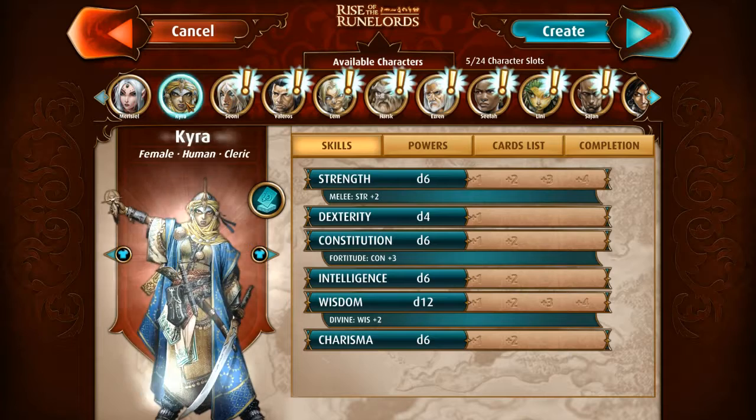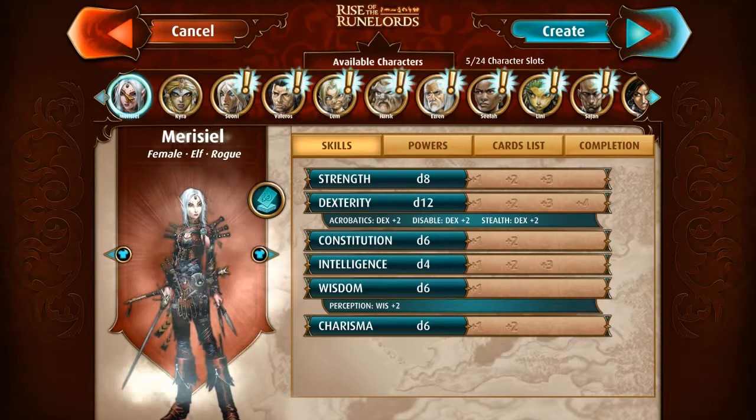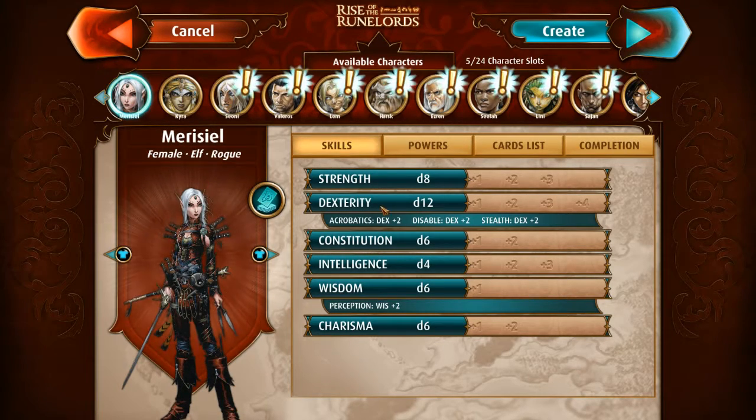I know Kyra is a cleric — she needs other characters and absolutely cannot play by herself. But Marisiel is a rogue, and rogues can fend for themselves. Let me explain this screen a little bit.